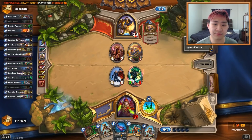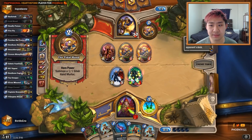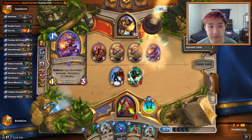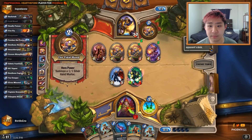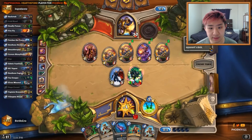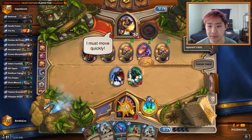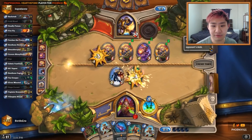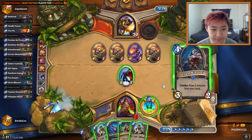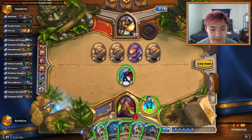This game I kind of wish I coined a Size 7. I didn't coin dagger. He might have Divine Favor because he only played 1 card on 5 mana and just hero powered. He's trying to get a lot of murlocs here.